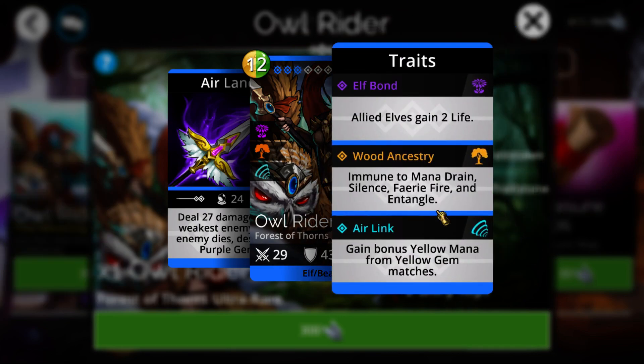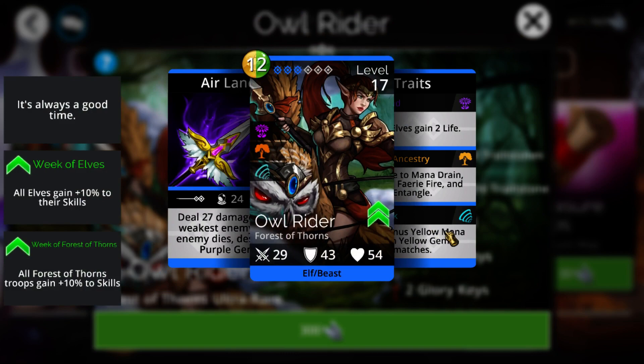The only slight good thing about her is air link, plus immune to mana drain, silence, fairy fire, and entangle, but that is not worth having a completely useless ability. So yeah, this thing is near useless and won't ever really be used, and even for the 40 souls that it gains this week for using in a team, probably not even worth doing that either because you'd just be better off using a standard soul farming team.